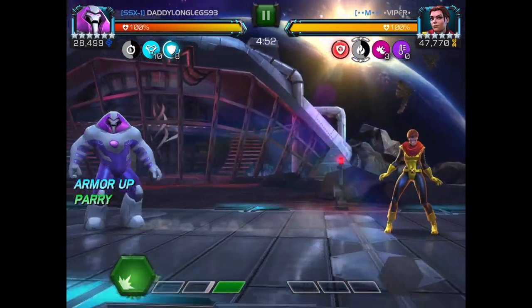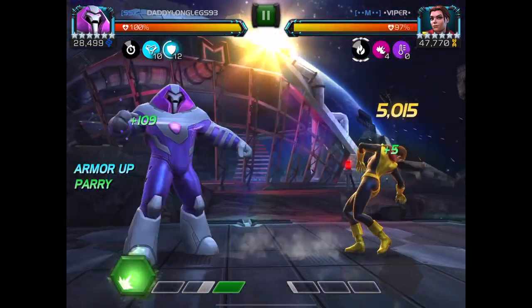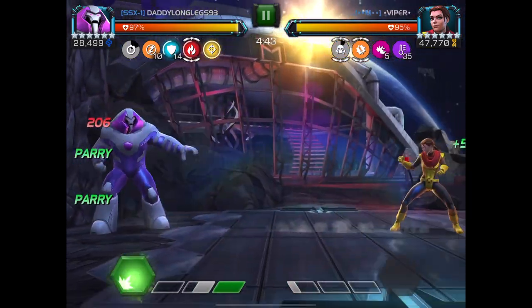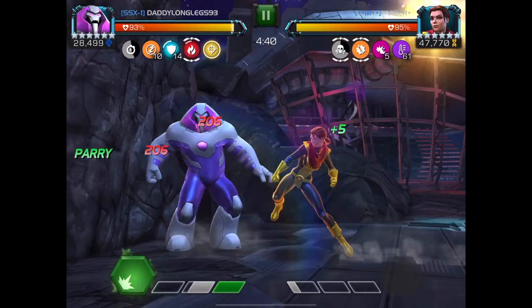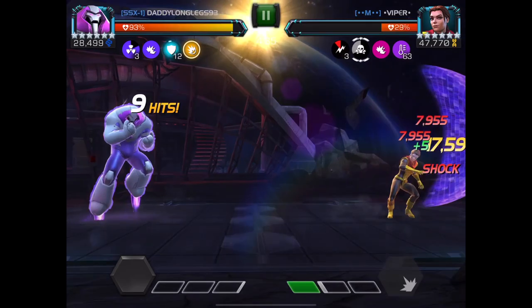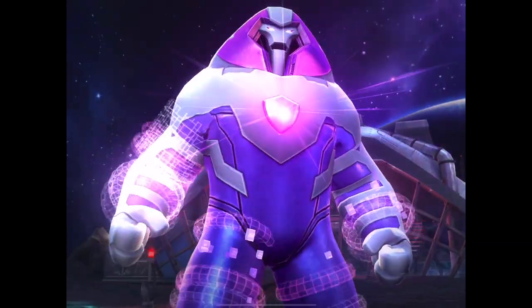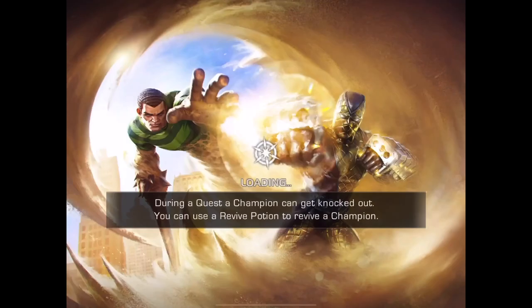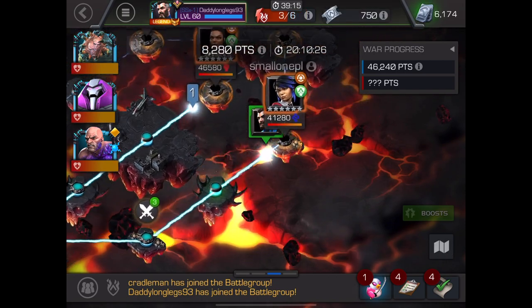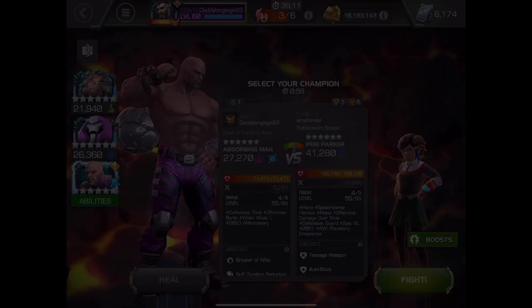I actually make this slightly harder than I need to, because the way to do this is to take advantage of the way that she goes stun immune and use it to reparry, which you do see me doing. But I did not need to hit her at all during the incinerate phase — I would have still had plenty of power, and I would be sitting at about 96% health instead of 93 as I deleted her with a 14-armor special 2. Really, you just need to sit there, parry, reparry when she goes stun immune, and throw that big special 2. That is the whole ballgame.